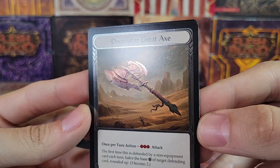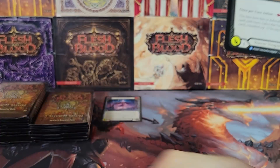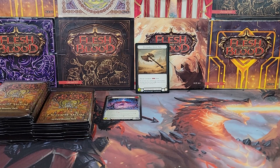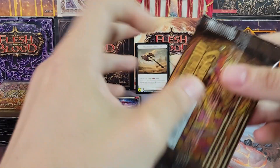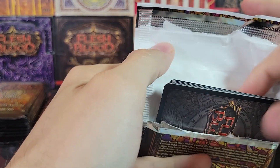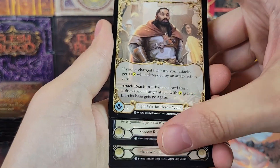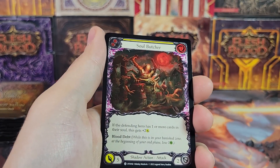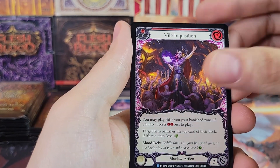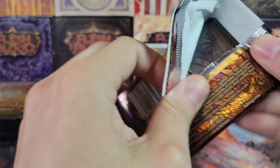Cold foil rare early in the box — we're getting our cold foil, but it's just a rare, unfortunately. Cold foil rares aren't worth a whole lot. You do get one cold foil per box usually, unless the cold foil is a common. I don't know if there are any cold foil commons in this set because it's a smaller set. Phantom Wraith, Vile Inquisition, Deathly Whale — early box cold foil.